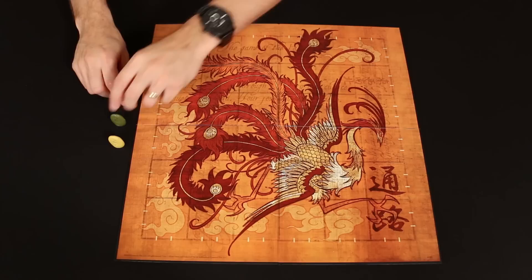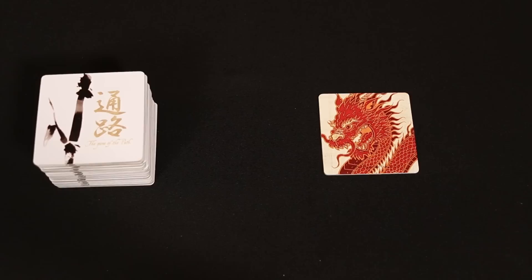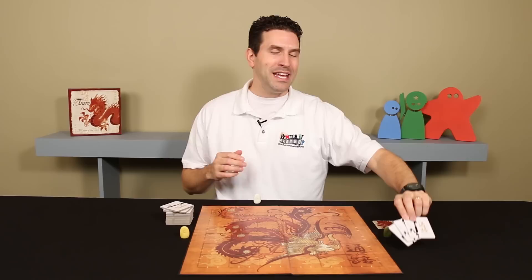First we need to lay out the game board and then each player is going to take a marker. In this example we're setting up a three player game. There are several path tiles and these should be shuffled and placed in a face down stack. There is also a dragon tile but you keep that separate.